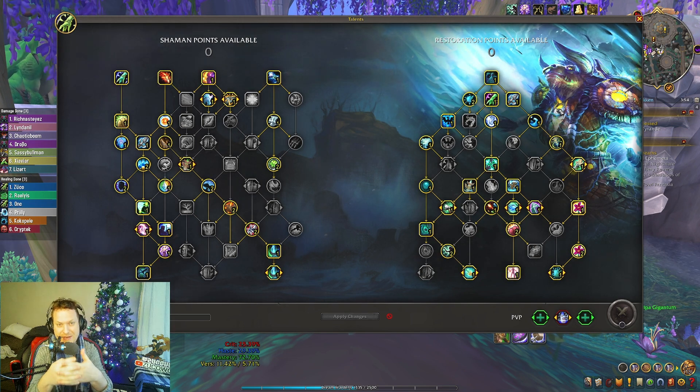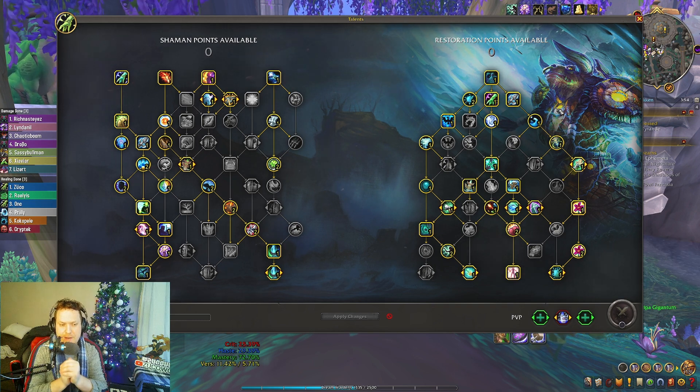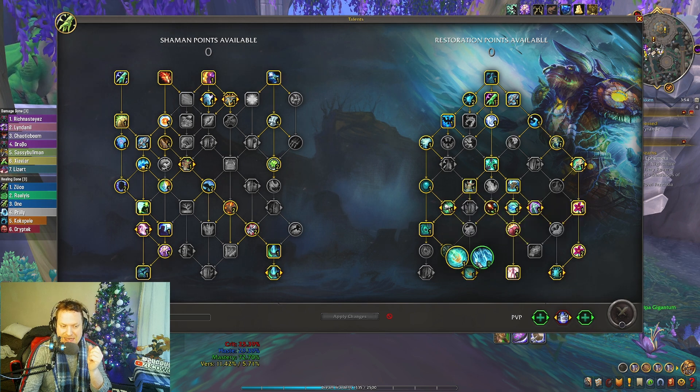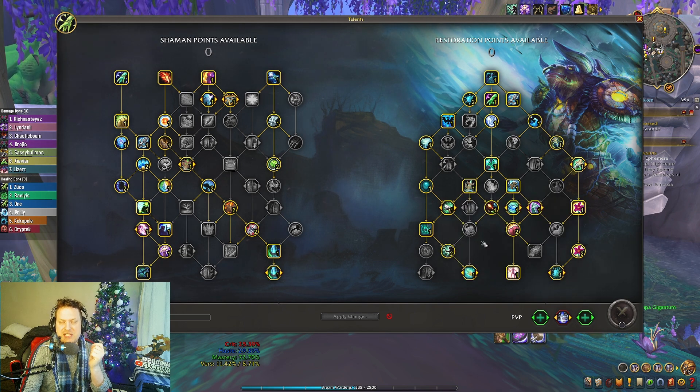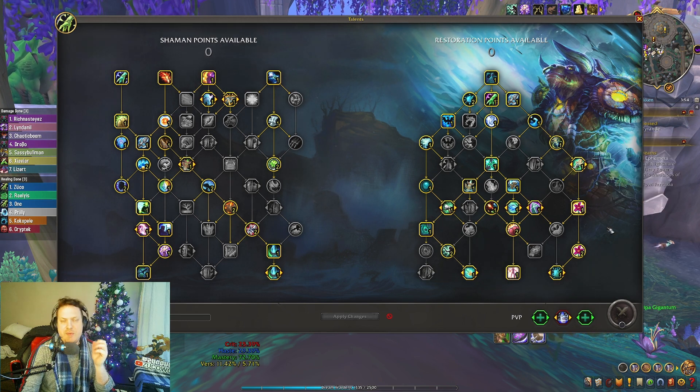Mostly what I'm talking about when I say passive is not including Cloudburst — that's the most important component to this. Also taking talents like Primal Tide Core instead of High Tide, so we're focusing a little less on Chain Heal and a little more on the other pieces. Also things like Earth Living Weapon.